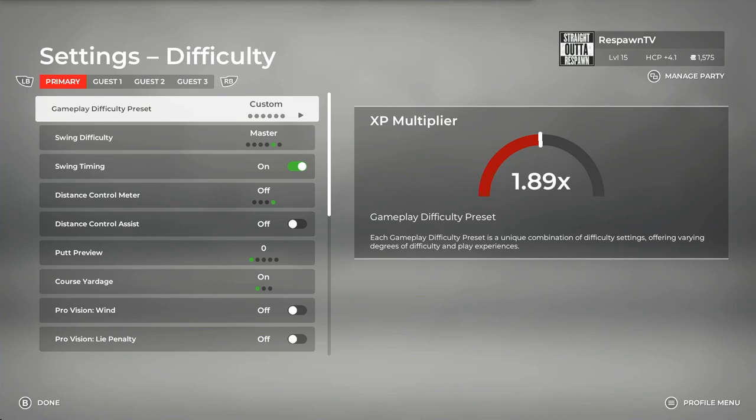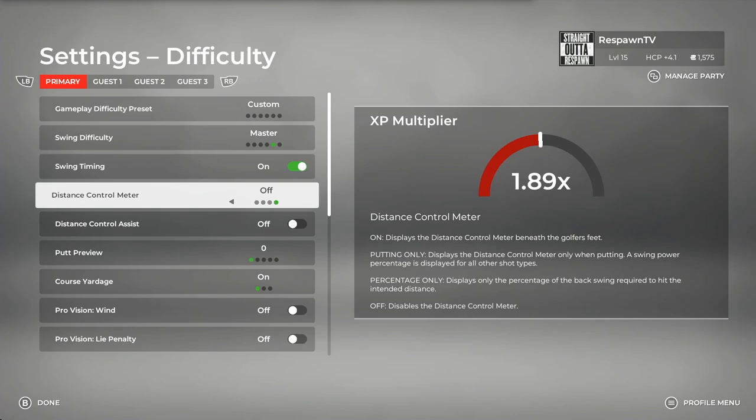Welcome back everybody to course number six of our playthrough of all the PGA officially licensed courses launching with PGA Tour 2K21. We are on the sixth one of these courses, so I'm moving it up to a higher difficulty so you guys can see that higher difficulty. We're going to be taking a look at the master level swing difficulty.